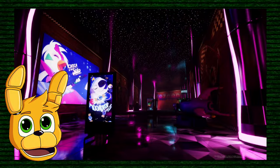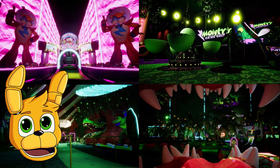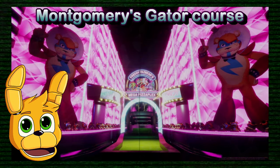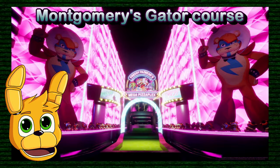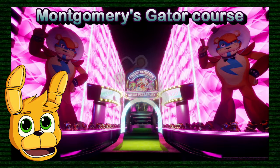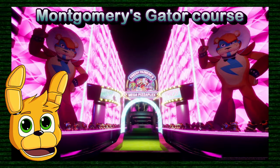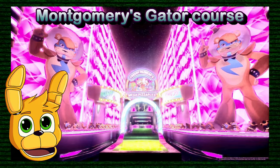Now let's move to the golf area, where we actually have four images. The first one is of the entrance of the golf course, which looks really cool with all those Glamrock Freddy plushies. These plushies look much better than those Funko figures and they also look super cute. Nothing new will appear if we light it up.